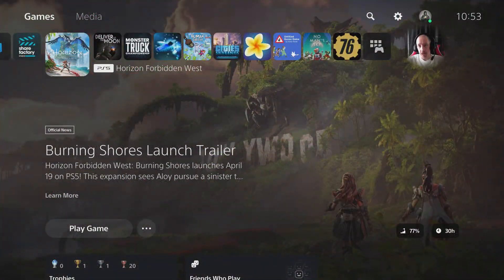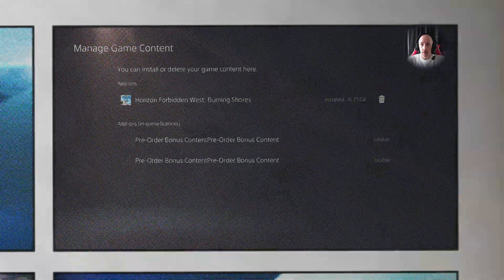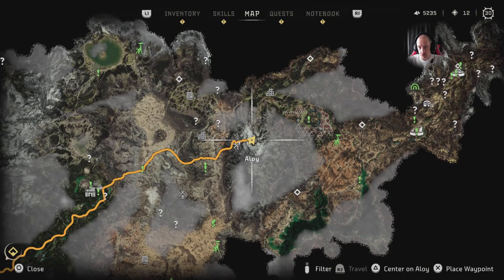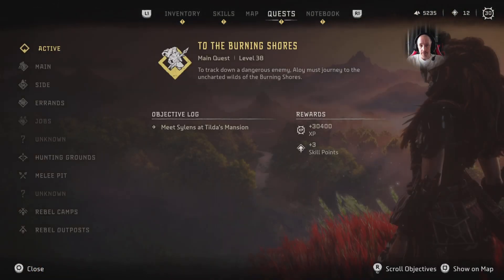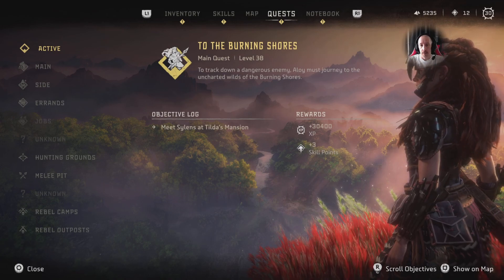Even though you've clicked 'check for updates' on the main icon many times, what you've got to do is go to 'Manage Game Content.' The Horizon Forbidden West Burning Shores part will say 'not installed' — you've got to put a tick next to it and install it, so you've got to actually download it. Once you've done that and the game's updated, you'll be given the Burning Shores quest line.